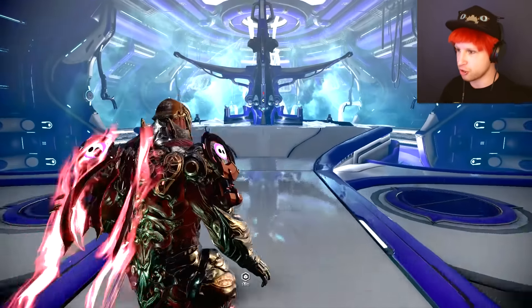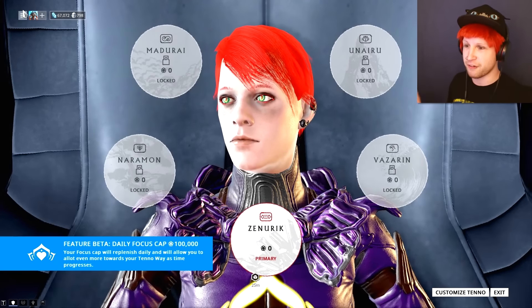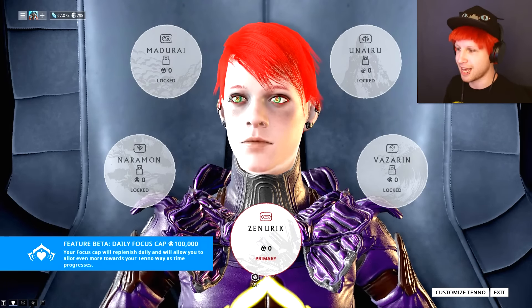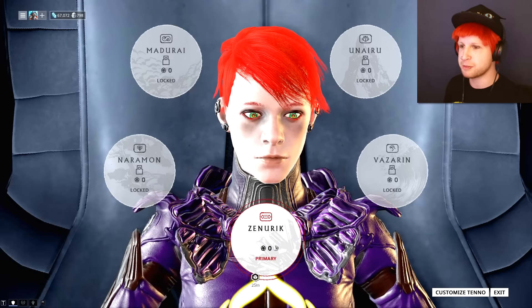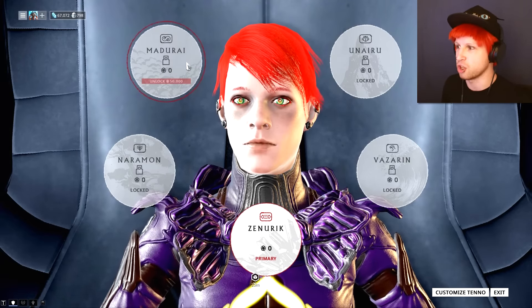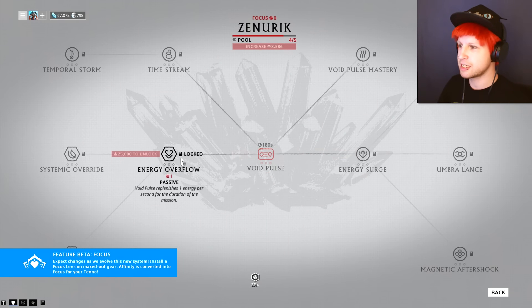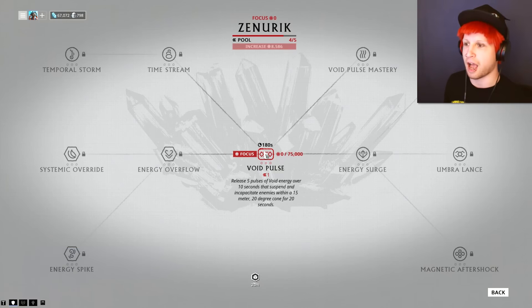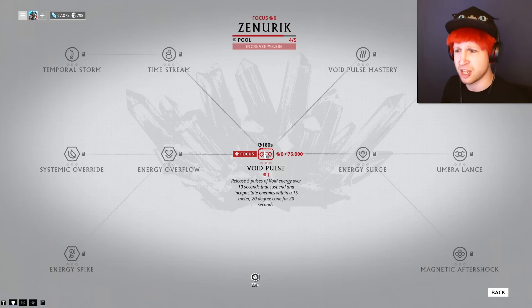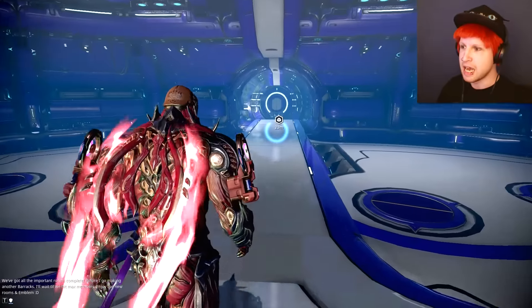A lot of you kept telling me that I should learn this new Focus system, that I should get the hang of it. I did my best to look online and figure all of this out. The system itself seems very complex to me. We ended up choosing this school — the other ones are locked, but it seems like we can unlock them if we have enough affinity. You can go down different skill trees and work on different abilities. Very, very cool system. It makes the game more intense, building up your character and your number 5 ability, making it stronger. We actually have no affinity right now, but now that we have that lens equipped, as we kill enemies and do missions, we're going to be gaining affinity.